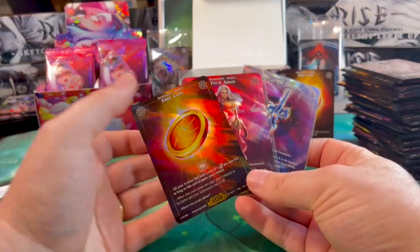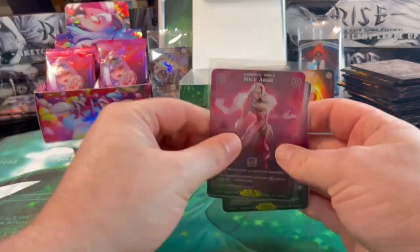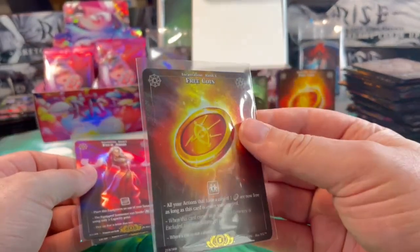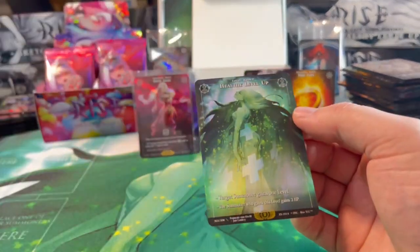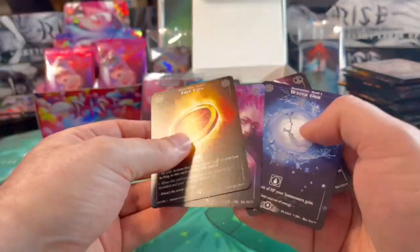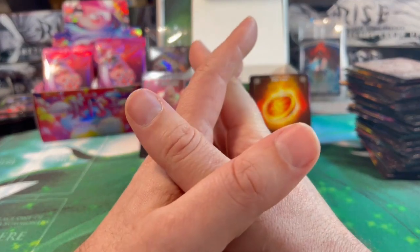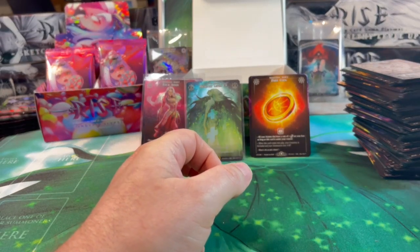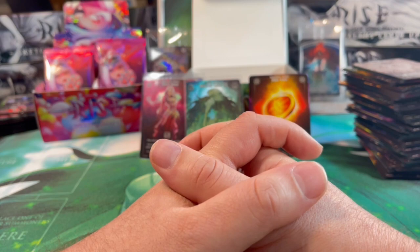Let's take a final look at what we pulled from this booster display: Free Coin, Sword of Destiny, Four Arms — three legendary holographic cards, a Healthy Level Up in holo, and four legendary non-holos. That definitely checked out. Feel free to write in the comments whether you think it was a good pull. A thumbs up would be appreciated, and next time we'll take a look at the Candy Apocalypse sample display. Until then, goodbye!